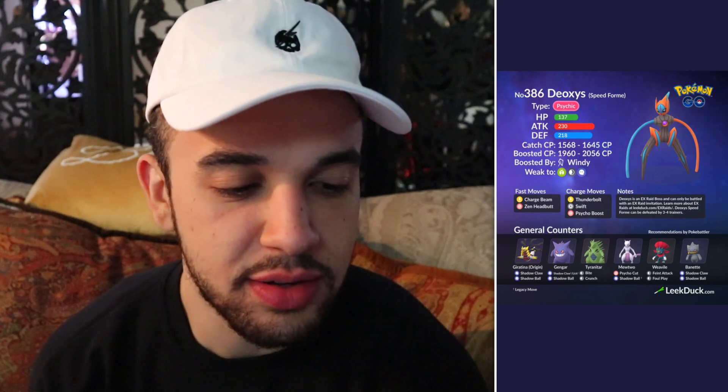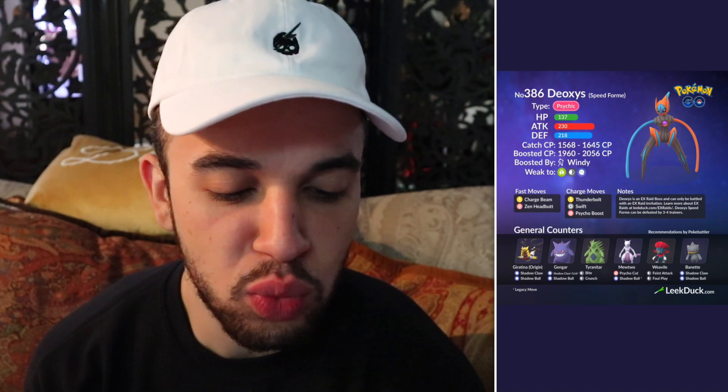We do have a new Deoxys form in the game — here is the Speed Form Deoxys. Its catch CP ranges from 1568 to 1645, and its boosted CP ranges from 1960 to 2056. This is actually one of the higher CP Deoxys forms compared to the others. The general counters are pretty much the same for all Deoxys: Origin Form Giratina, Gengar, Tyranitar, Mewtwo, Weavile, and Banette. Pause the video if you want to screenshot that.